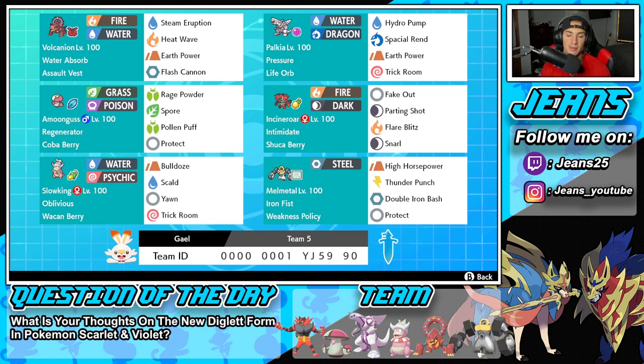Next Pokémon is going to be Incineroar. Incineroar is just good on any single team — ever since it's been released into the game everybody's been rolling with it and it's just been so good in every single meta. It's got Intimidate and the Sitrus Berry as item, then the normal moveset: Fake Out, Parting Shot, Flare Blitz, and Snarl.